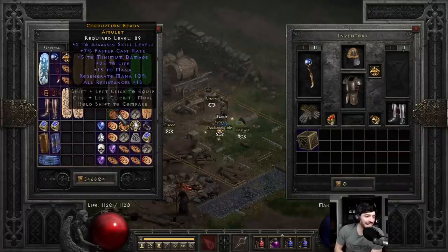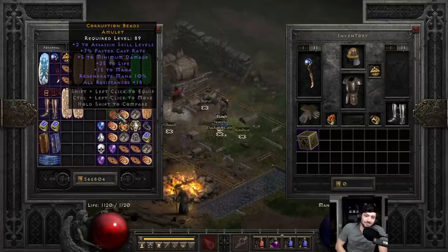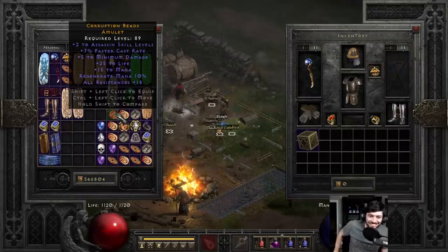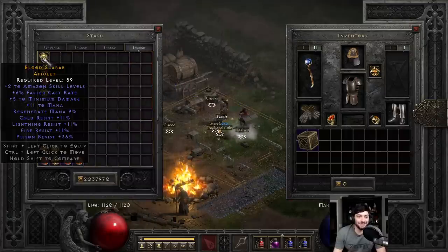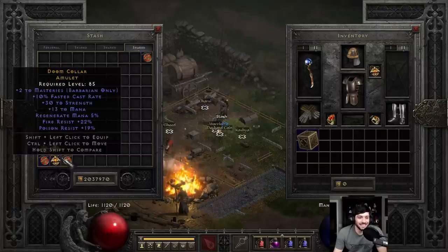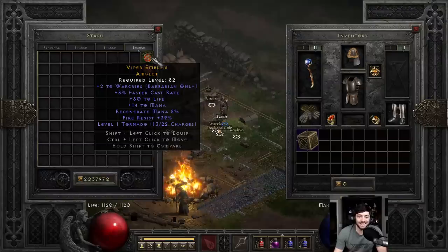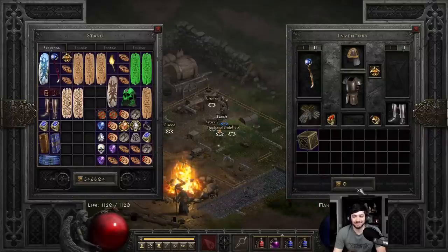We got one usable amulet out of 50 caster amulets. One mildly usable one comes out of it. Honestly, more than I expected. Two with the barb — maybe two with the barb. 2 to Warcries, 8 FCR, 60 to life — maybe this one gets some sort of use. Those are our best two.